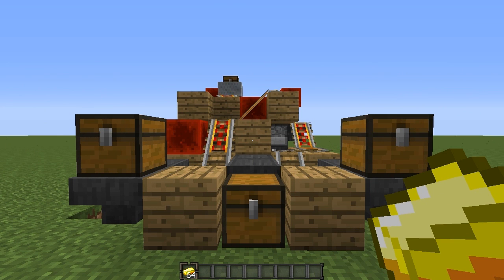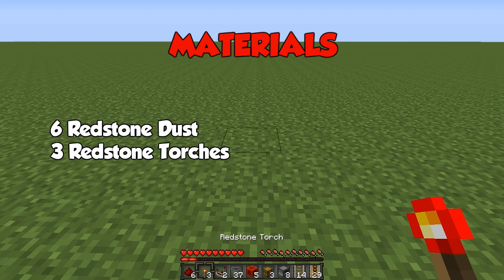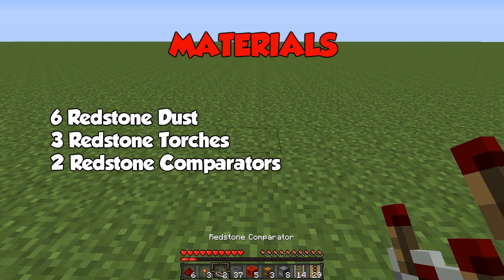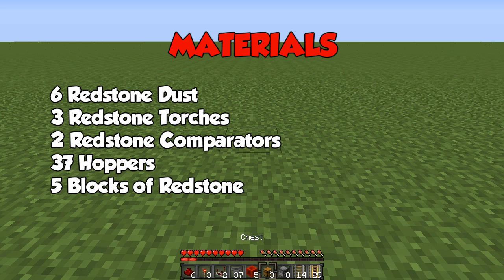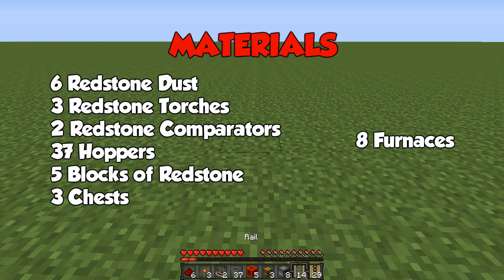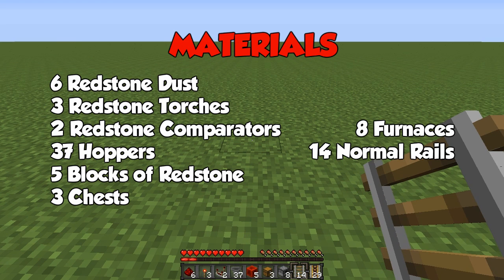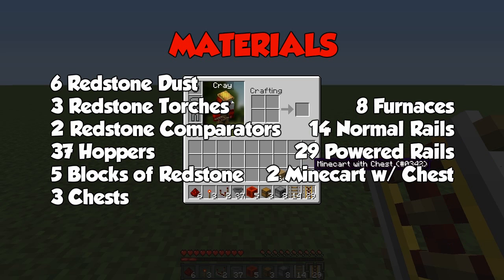So I'm going to show you how to build this now. What you are going to need is: 6 redstone dust, 3 redstone torches, 2 redstone comparators, 37 hoppers, 5 blocks of redstone, 3 chests, 8 furnaces, 14 normal rails, 29 powered rails, 2 minecarts with a chest, and 64 blocks of your choice.